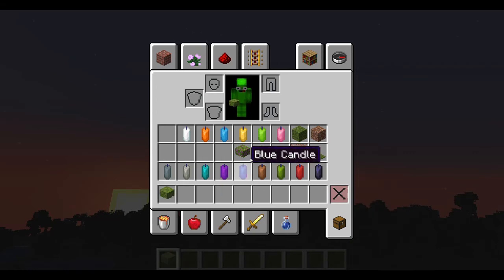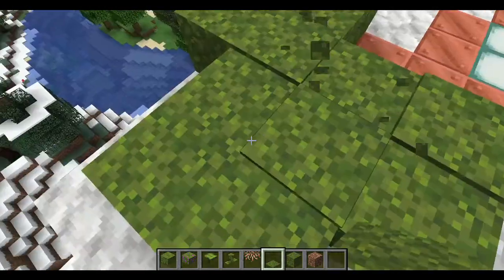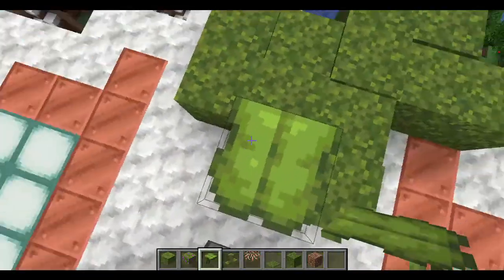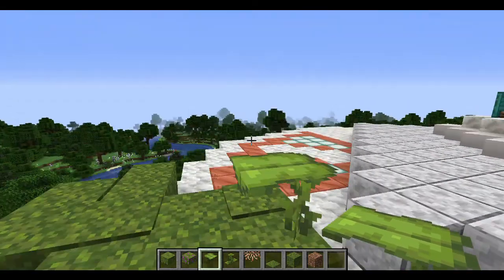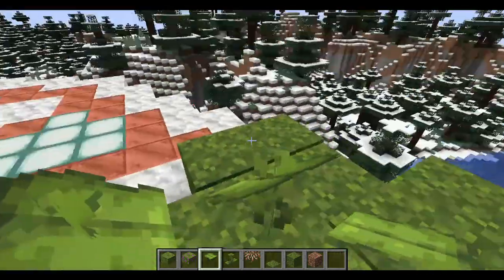Next up we have azalea, flowering azalea. We have a small drip leaf. We have hanging roots. We have moss. This is really cool — you have this nice little mossy area. You can make squishing sounds. You can actually walk up the leaf — oh, no you can't. I'm assuming this leaf will come back up. Yeah, it does. So you could make it like a trap or something with these.